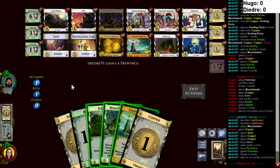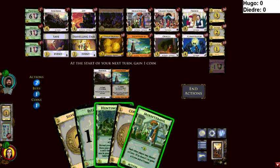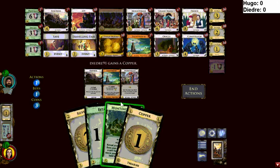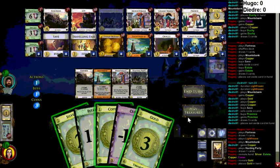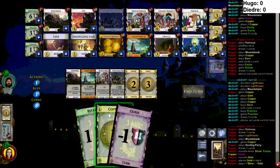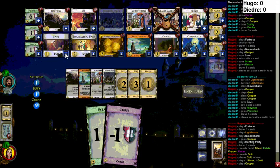Saving a Province — I like the play. He really couldn't have finished it there; he needed two Traveling Fairs to get the buys, and then there wasn't enough money left over to get points. Hugo can match with a Province here — I think you should. Yep, I agree. And save a purple, because that matters — Hunting Party could skip it next turn, and it's certainly better than not doing it.